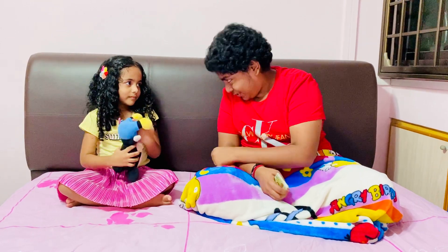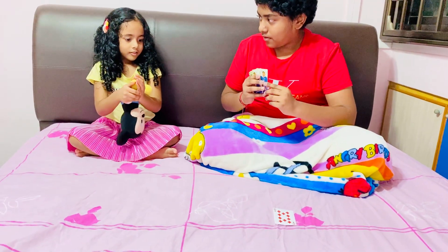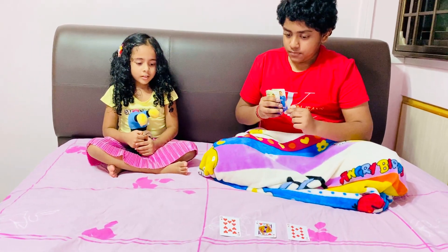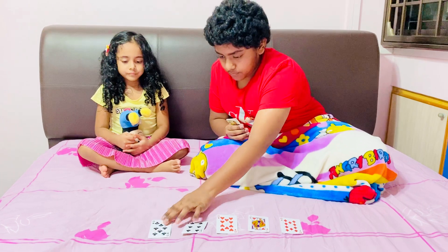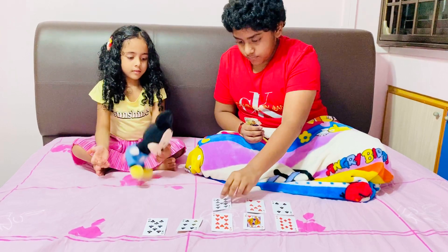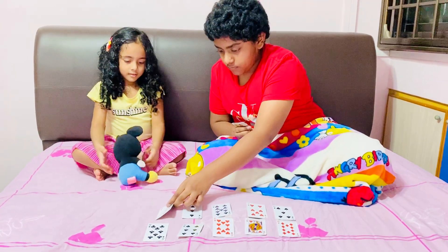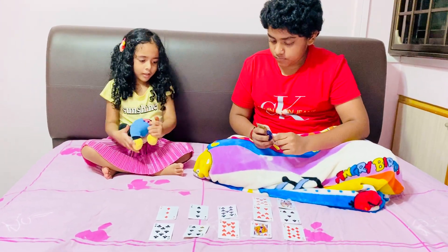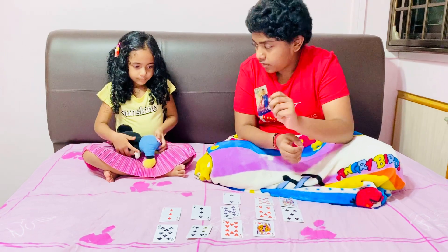Yeah, okay, we'll see about that. Okay, so here are the cards: ten diamonds, ten hats, six spades, eight clover, five spades, seven hats, nine clover, three spades, three diamonds, two diamonds, eight hats, and two clover. Okay, ten diamonds.